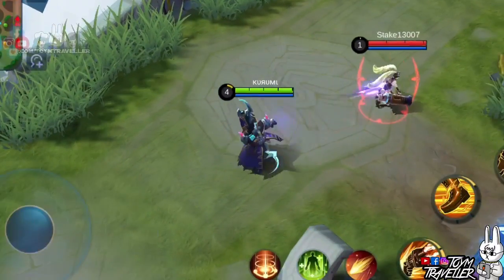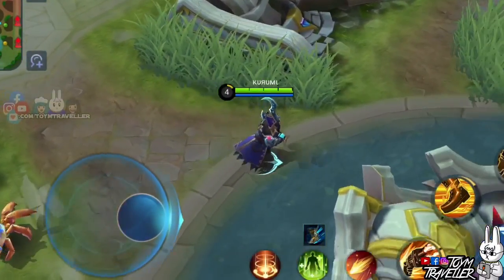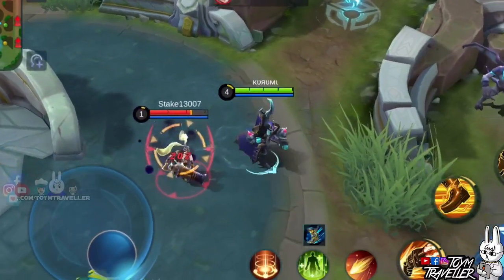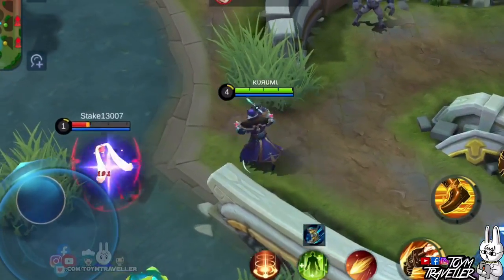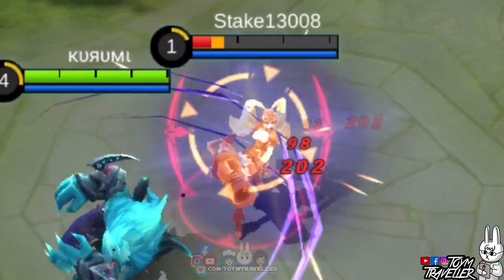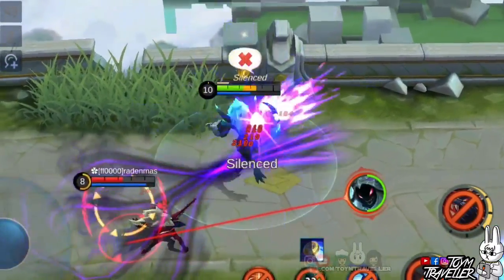Roger's passive skill is what you need to rip your targets. In human form, your basic attacks will slow down enemies. This is useful since the Karumi way engages in team fights in human form first — the slowing effect helps you easily chase enemies escaping death. In wolf form, this passive deals extra damage based on a percentage of the target's lost health points.